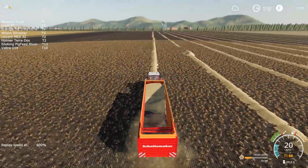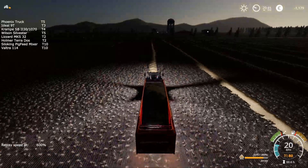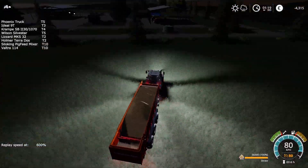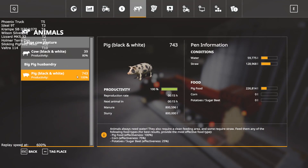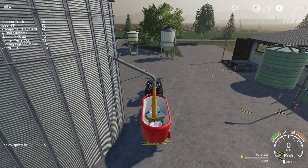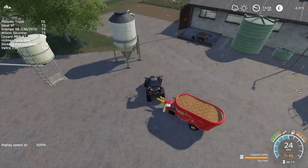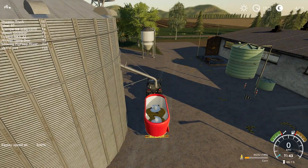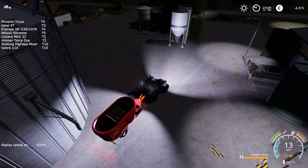This is a big change for me. One little downside is that the mixer itself is just 16,000 liters, which is not a lot. I introduced this mixer at directly tier 10 — as you can see, Silo King pig food mixer tier 10, and Valtra 114 at tier 10. I decided to have a dedicated tractor, which is one of the smallest and cheapest tractors — that was the point. Now it's at tier 10, and I guess my next upgrade will be tier 20.